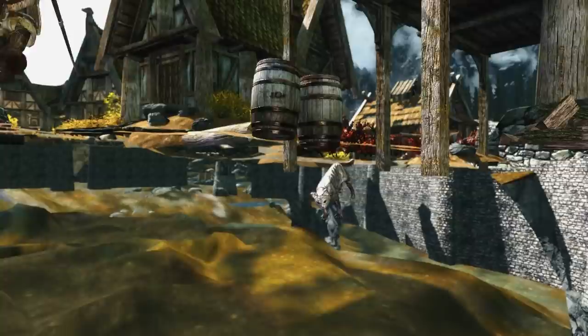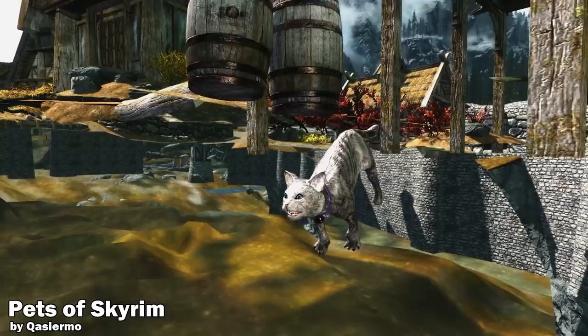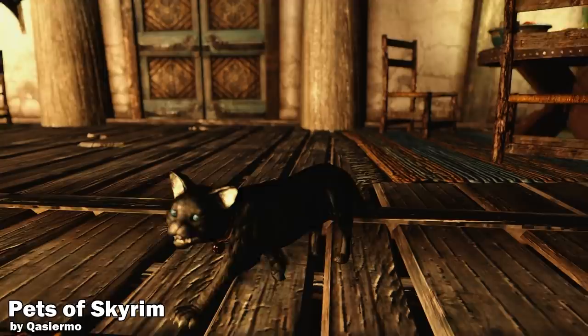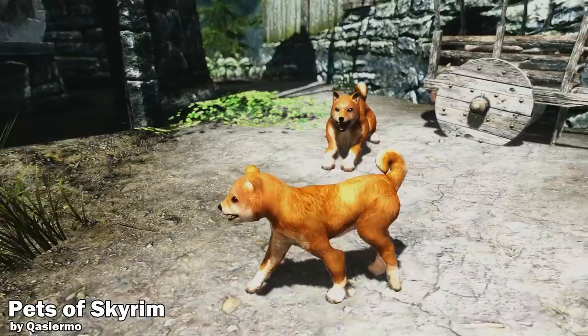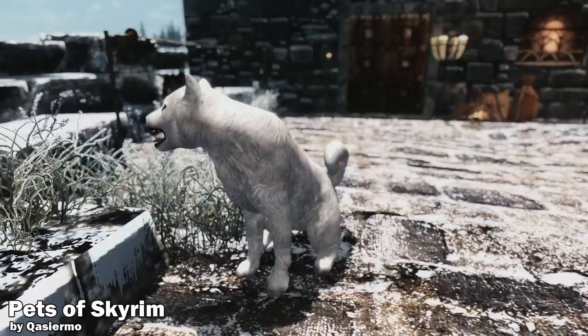This week we also have a cute mod that adds pets to the game — specifically dogs, cats, rabbits, and a wolf. All the pets are scattered around Skyrim in different towns and settlements. To be exact, there are 16 cats, 11 dogs, 3 rabbits, and 1 wolf. Cats come in 10 different colors, dogs in 4 different colors and several sizes. Just walking around Skyrim and seeing pets chilling there makes the game a lot more immersive, and you can even use them as a follower and put them in your home.